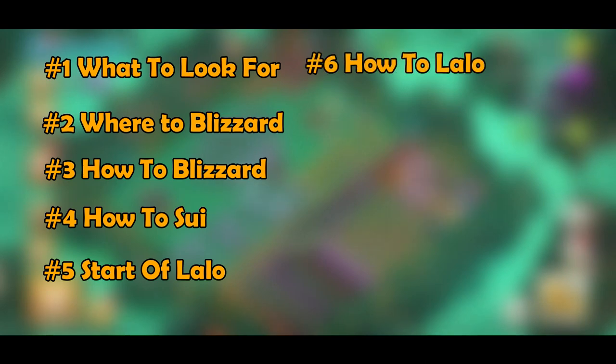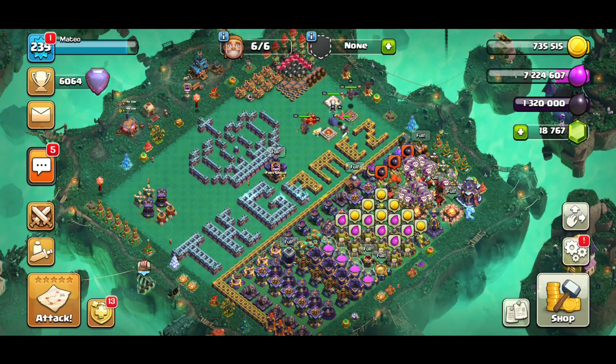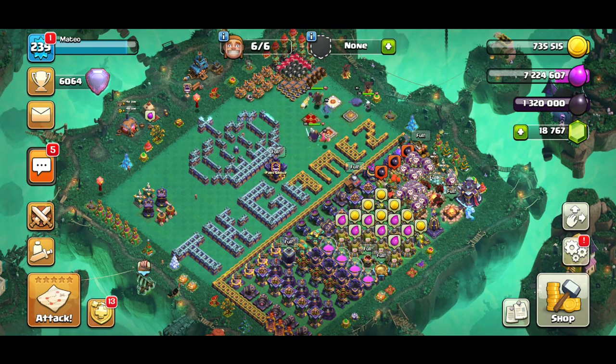Sixth, how to Lalo smoothly. A lot of people just spam the loons and go with a line — the line of loons is for Town Hall 9. We're on Town Hall 15; the defenses are high HP and they are crazy. You need to know exactly how to deploy the loons. Seventh — kind of within the sixth — is spell placement: what is important to freeze, when to freeze, and how to haste into the defenses and where is the best place to put the haste. These are things you've probably never even heard mentioned in other Lalo guides.